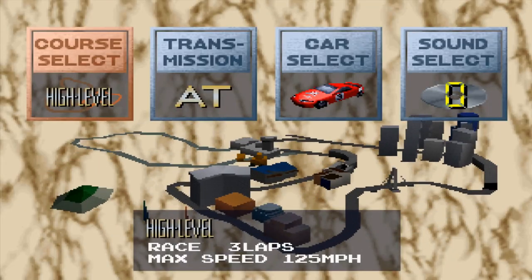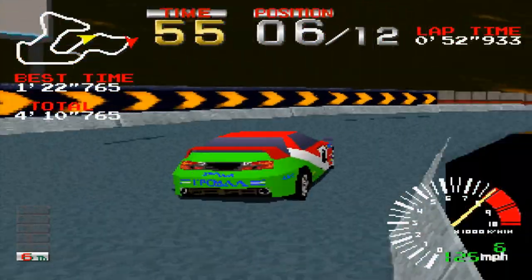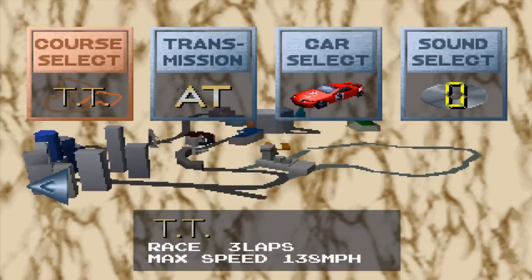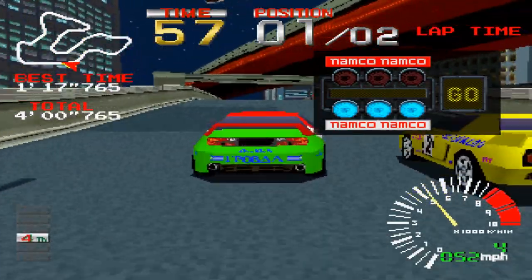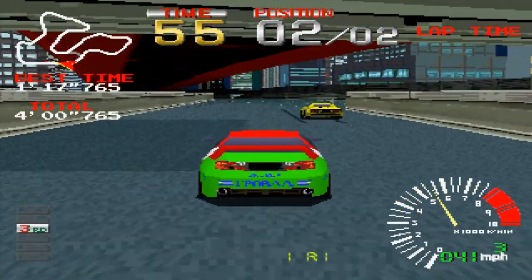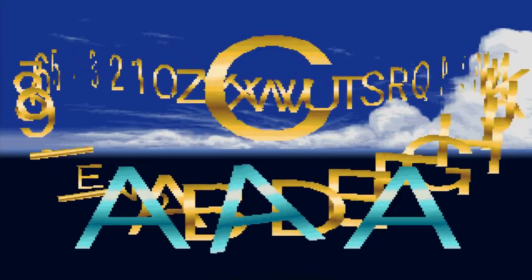Then the advanced level has the full course, and the TT — which is the time trial mode — consists of you racing against your rival. You and your rival are much faster in this mode, and you can also enter your name if you set your fastest lap.